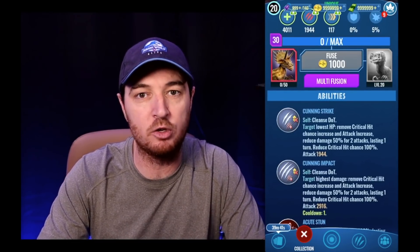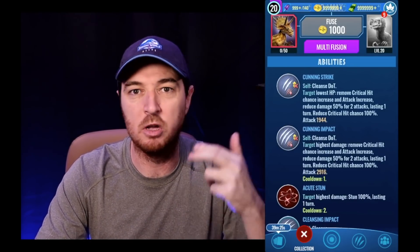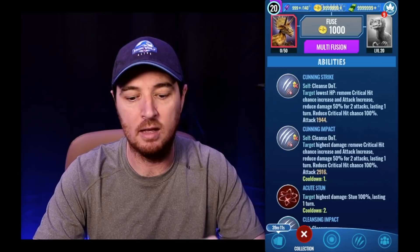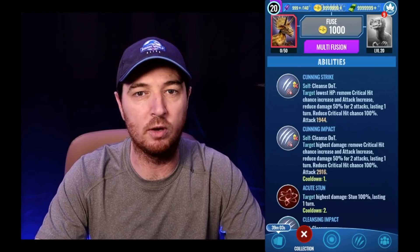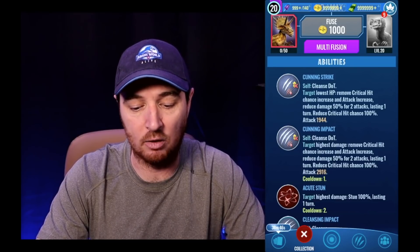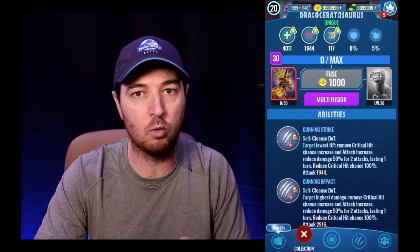The basic attack on Dracoceratosaurus is Cunning Strike, which means this is a cunning creature. You'll want to match it up against fierce creatures. The new language in the game uses terms like 'self' and 'target' — self means what it does to this specific creature, and target in raid battles means who it will affect. In PvP you only have one target, so whatever it targets, the one creature in front of you fills that role. Cunning Strike cleanses damage over time, targets the lowest HP creature in raid battles, removes critical hit chance increase and attack increase, reduces damage 50% for two attacks lasting one turn, reduces critical hit chance 100%, and is a 1x attack.